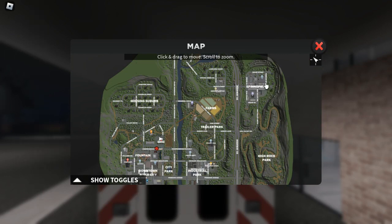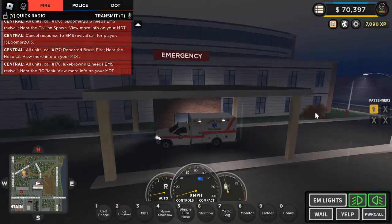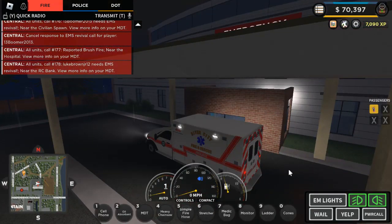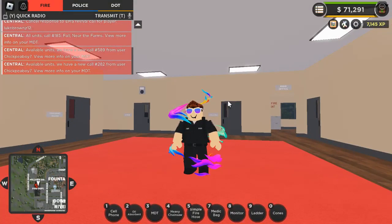After you put your patient in your ambulance, take them to the hospital — it's right here. Wait right here and drop them off. You can stay in your car or just leave it; you'll get a message saying patient successfully dropped off and you earn 15 XP for it.